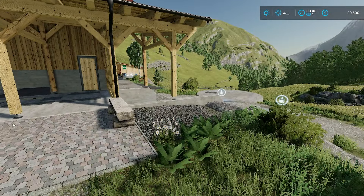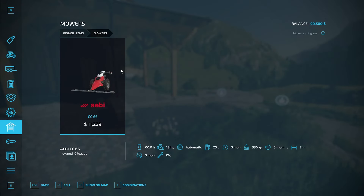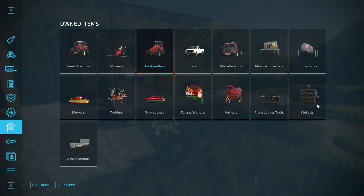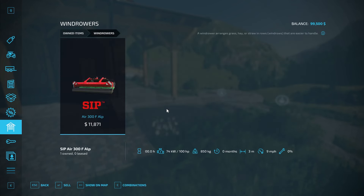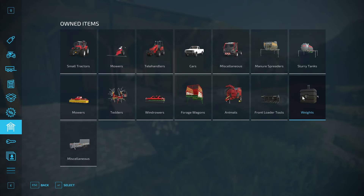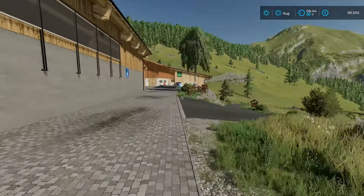Let's take a look at the store that we start off with. We have a Lint Track 130, a little AB mower, a Schaefer telehandler — that's technically a front loader. Front loader tools include a fork with grapple, pallet fork, roundbill fork, and manure fork. We also have a pickup truck, the Lintner Unitrack — one of the required mods — a manure spreader, a slurry spreader, a nice little mower, a couple of tedders, a little windrower, a forage wagon, a straw blower, a Tenwinkle FGB weight, and a little trailer. So it's very basic equipment, but pretty much everything you'd need to get going on here.